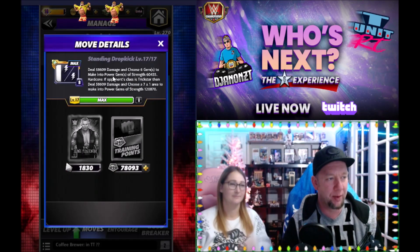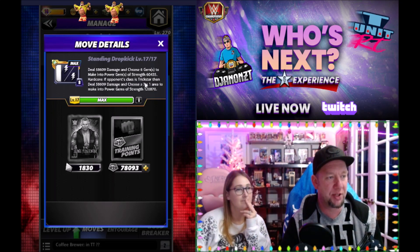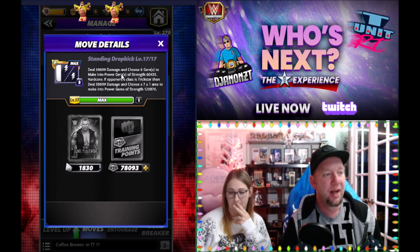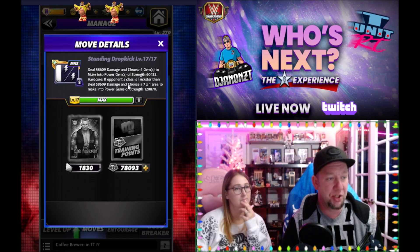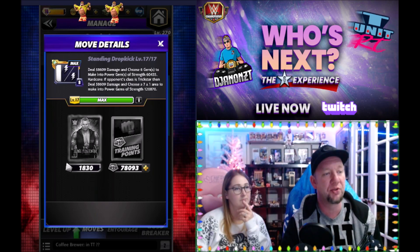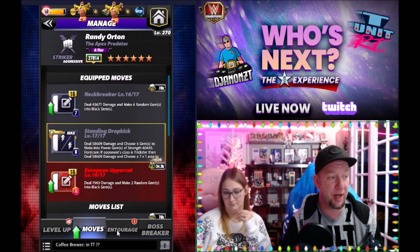He gets the wombo combo now — the standing dropkick. So you're going to choose six gems and make them into power gems of strength 60,000. Then, if the opponent's class is trickster, you'll deal some more damage and choose a seven by one area to make into power gems of strength 120,000. So he's actually looking to be a trickster killer now.